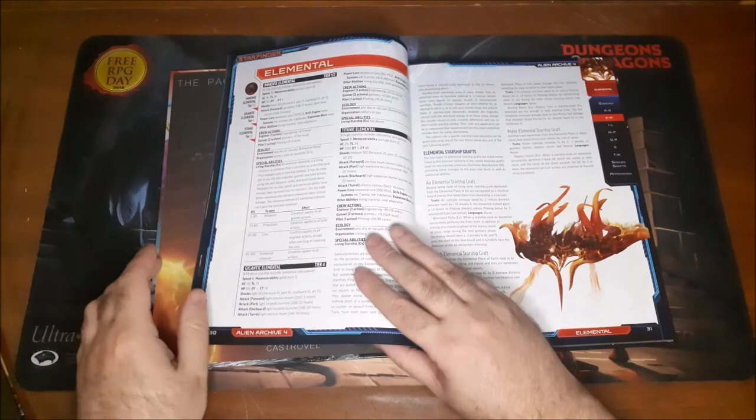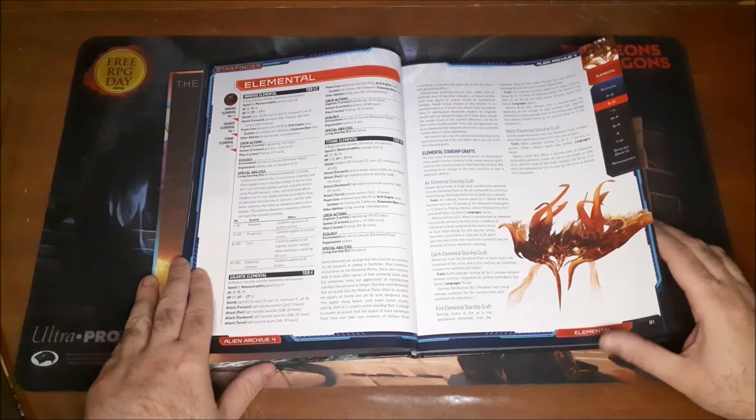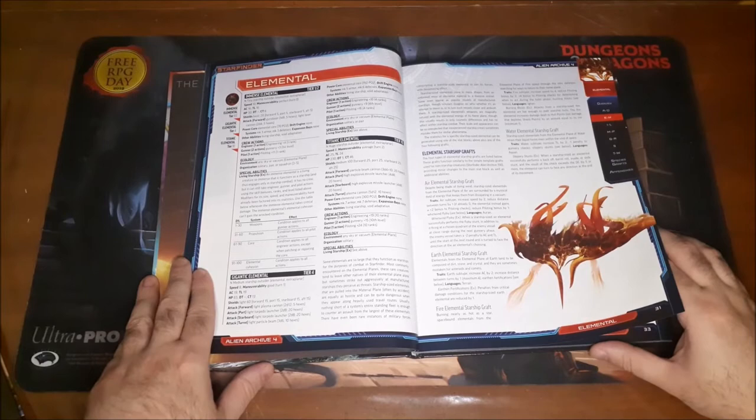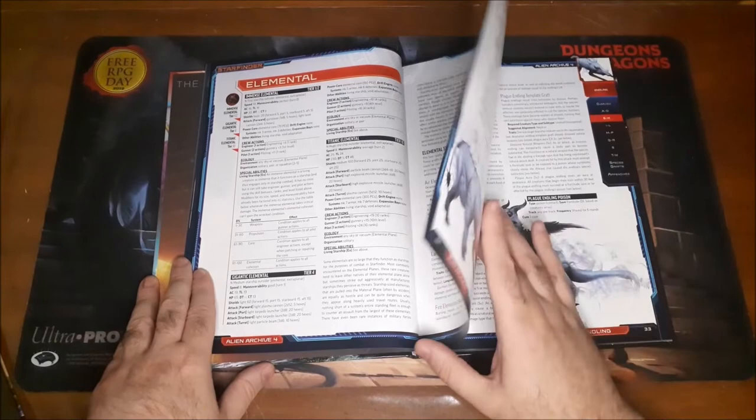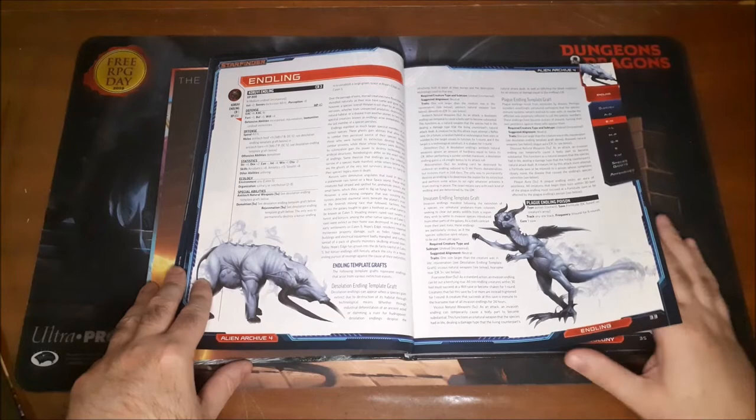We have Elementals — Immense, Titanic, Gigantic. These look like they're actually starship-sized because it mentions tiers, which is how starships are rated — tiers are basically the challenge ratings for ship combat. So these are elemental starship crafts, which is kind of cool. I've always liked the idea of a space battle with a colossal living creature. And here we have our Endlings and two colonies — that's pretty awesome looking.